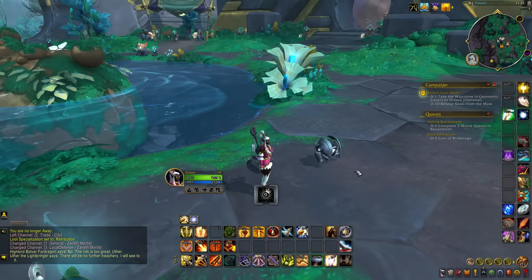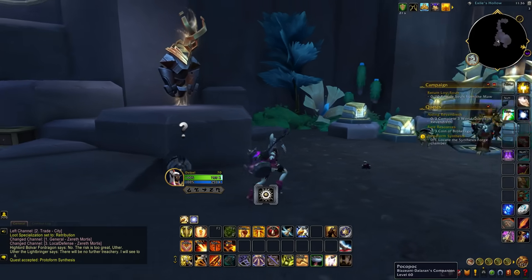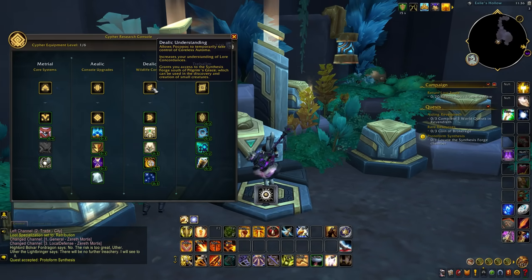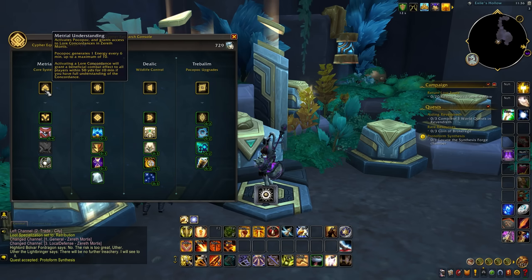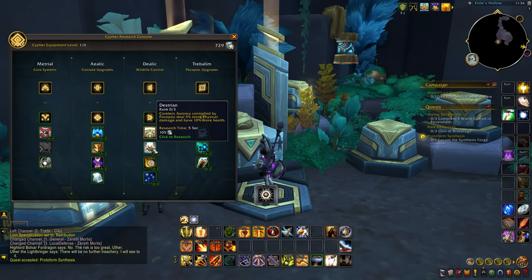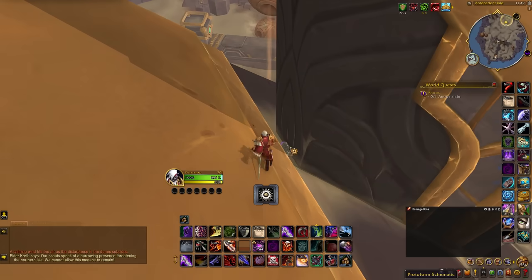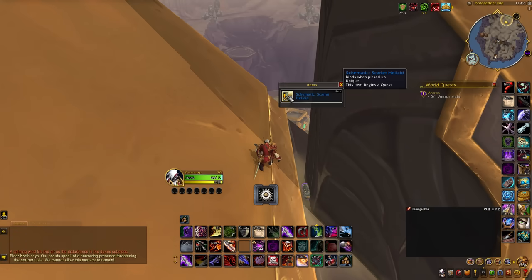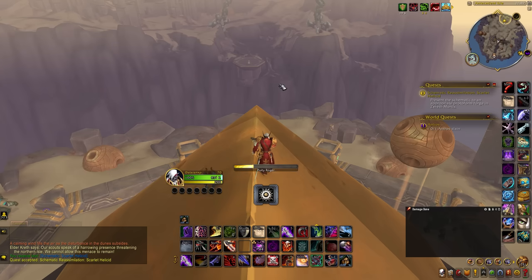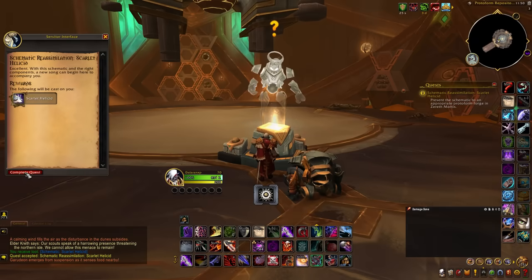During the story chapters, you'll unlock access to a console as well as a companion called Pocopoc, and with the console you'll be able to modify Pocopoc further. At this console, you need to unlock the Aelic Understanding and the Daelic Understanding to unlock a quest that introduces you to the Protoform Synthesis. From there, unlock the Soprarian Understanding to further unlock Mount Crafting at the Forge. Each mount has a very specific recipe you first need to unlock before you can craft it, and you'll need to collect specific items from creatures in Zereth Mortis to combine all the parts and reagents together to start crafting mounts as part of the Mount Crafting achievement.